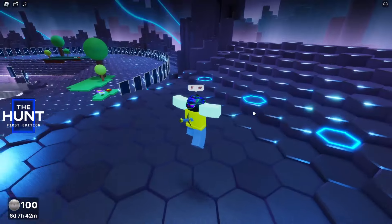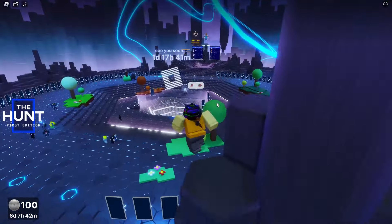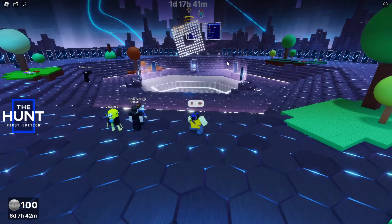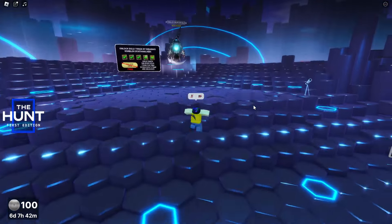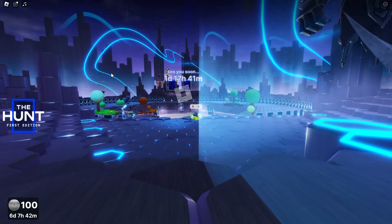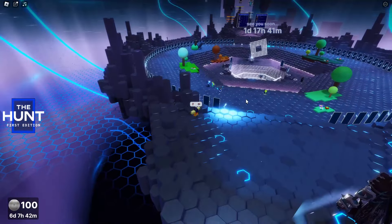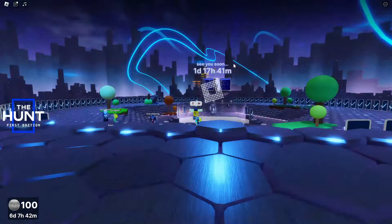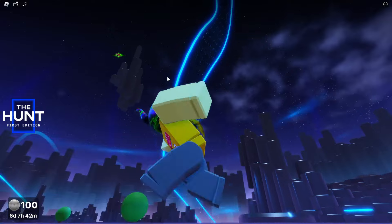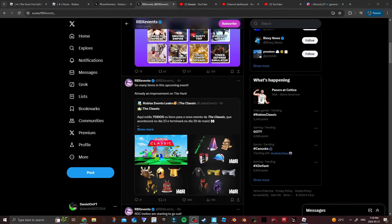In the Hunt event lobby, whenever the glitching happens, it now shows like the full lobby updated. When it glitches out you can see a huge fire ring — it's basically like the OG classic arena. You can see castles everywhere, pretty cool. I'm not sure when they're gonna add it physically, but maybe when the timer ends everything will appear. There's also the house up there.